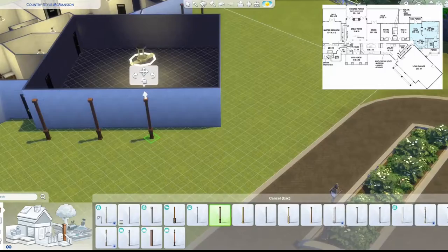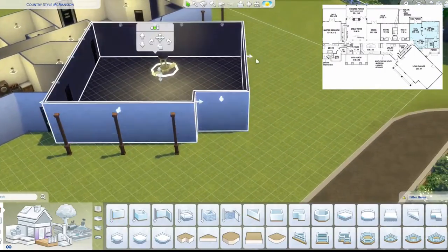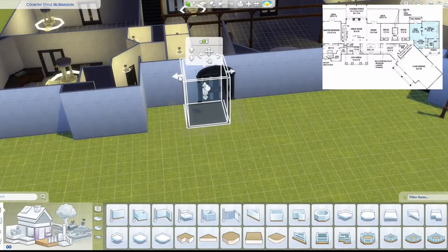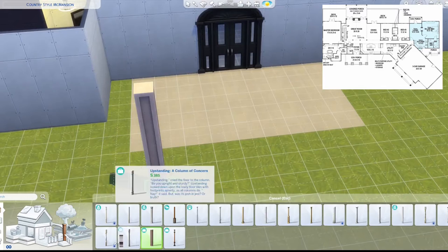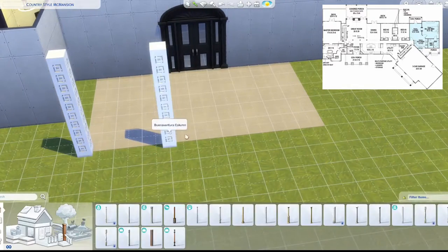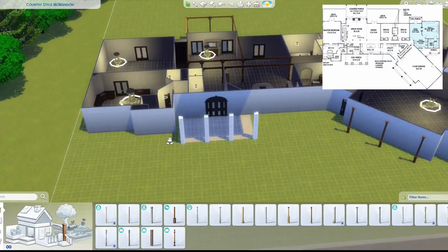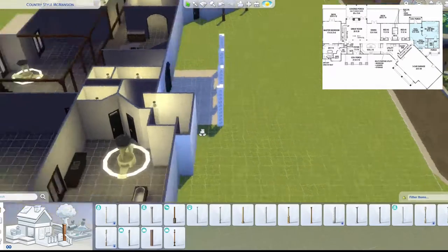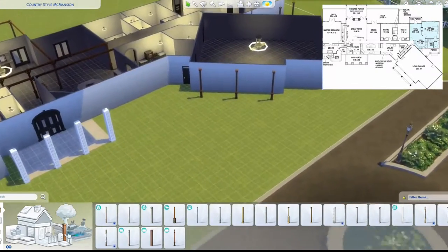There are also columns here so I put those same ones. There are also three columns here, and behind those three columns there are two garages, and there's actually one more. First I finish the front foyer — the porch actually, though there is no porch in this build. I first used some columns because it did have square columns, which I do change to the Seasons columns because they have a stone bottom and a kind of wooded top.